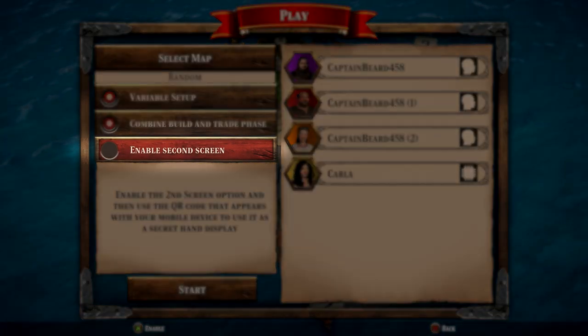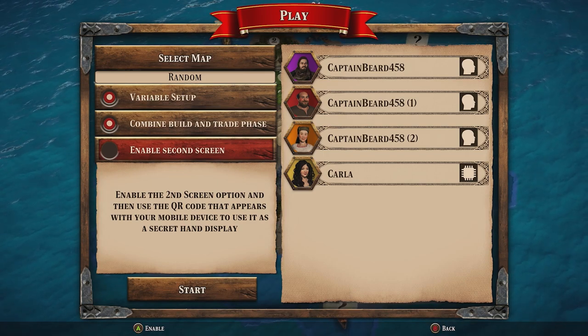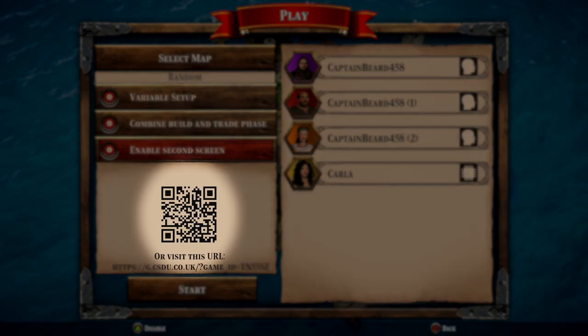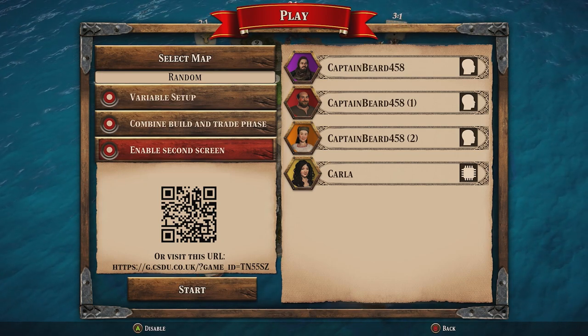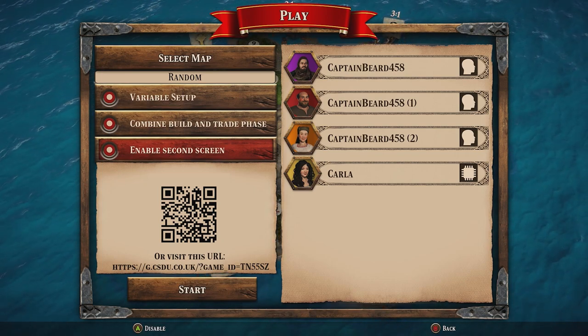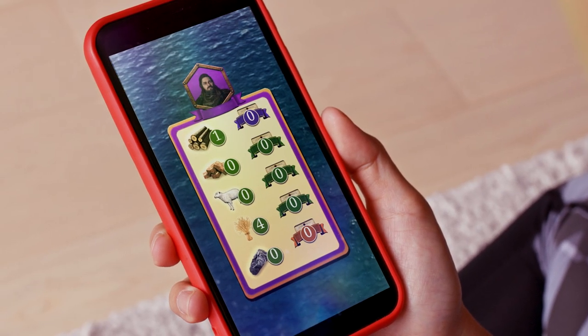Enable second screen: when you toggle this option on a QR code will appear on screen. On your smartphone or tablet open the camera app, focus the camera on the QR code, and click the link that appears on screen. When the link is opened select your character and your resources and development cards will be displayed, keeping them hidden from your opponents.